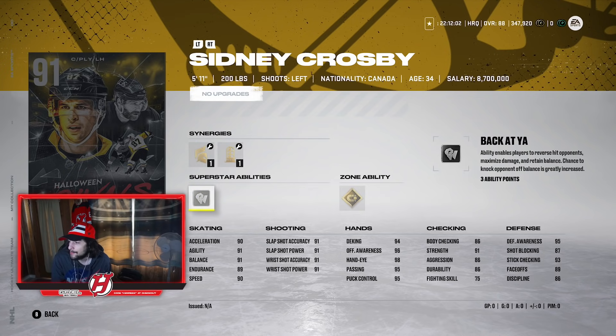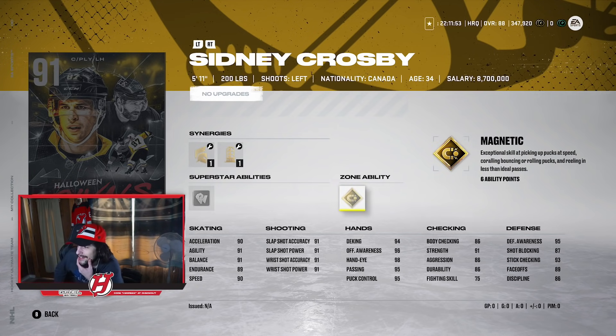His superstar ability is Back at Ya, which enables the player to reverse hit opponents, maximize damage, and retain balance. The chance to knock opponents off balance is greatly increased, so it could be a pretty good defensive card — as funny as that sounds for Crosby. Then his zone ability is Magnetic, which gives exceptional skill at picking up pucks at speed, corralling bouncing or rolling pucks, and reeling in less-than-ideal passes. So if you make a really crazy pass at Crosby, he's still willing to pick it up with this active.